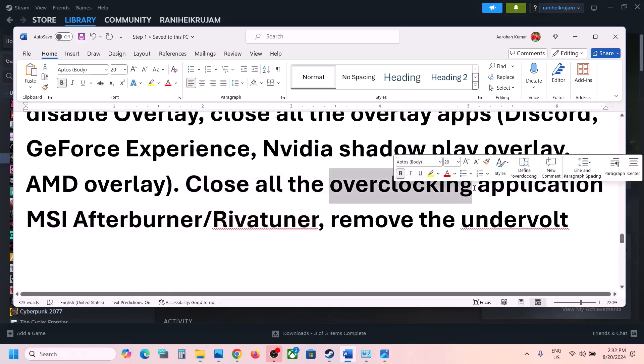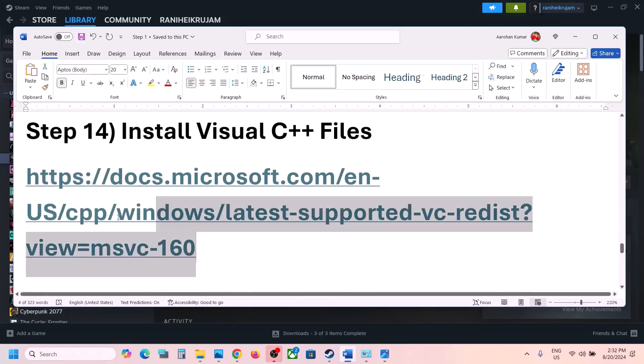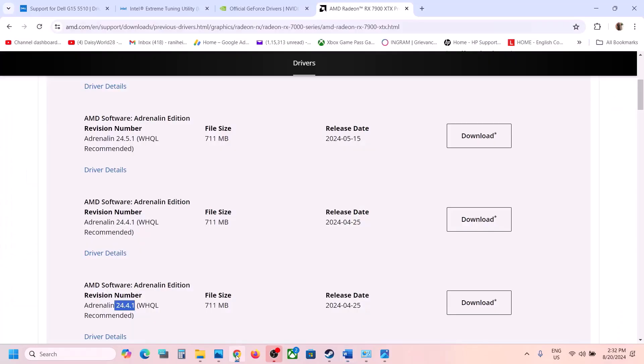Close overclocking applications and launch the game. If you have undervolted your CPU, try reverting the undervolt and then check. The next step is to install the Visual C++ redistributable — copy the link provided in the video description.